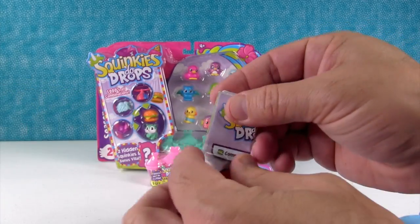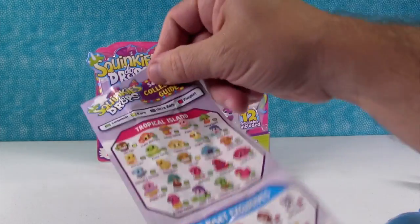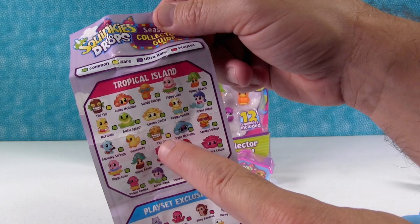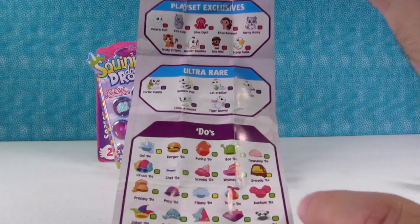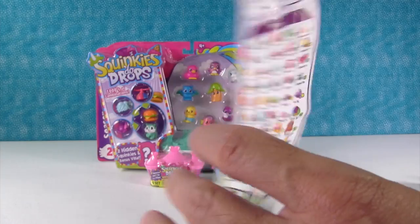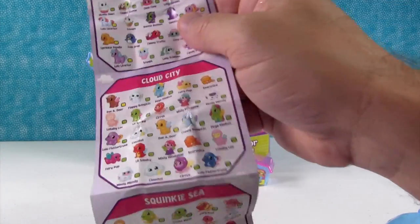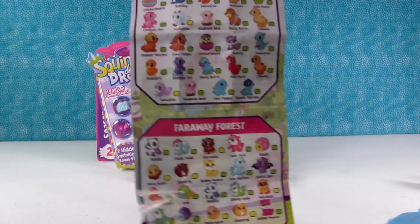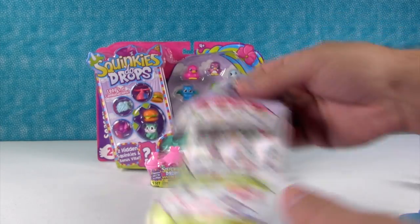Here's a brand new checklist. There are new categories: Tropical Island — I want Tiki Tim and Sandra Castle. There's Playset Exclusives, Ultra Rares, and Dews — look at all those Dews. The Punky Dew, the Boo Dew. There's Candy Mountain, Cloud City, Squinky Sea, Squinky Valley Acres, and the Faraway Forest. Those are all getting add-ons. Very cool!